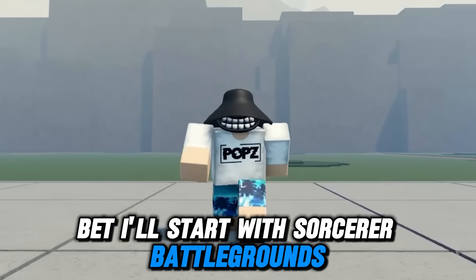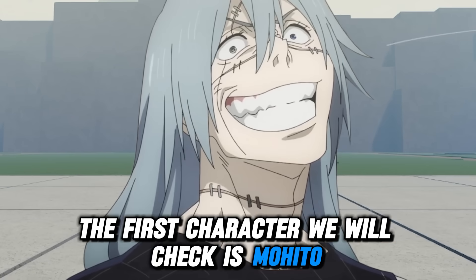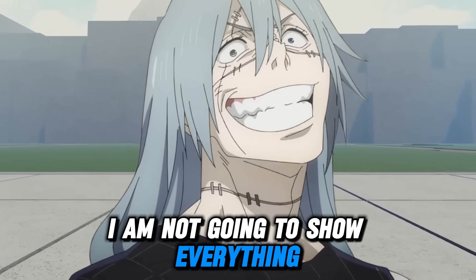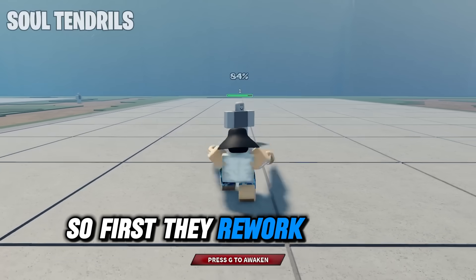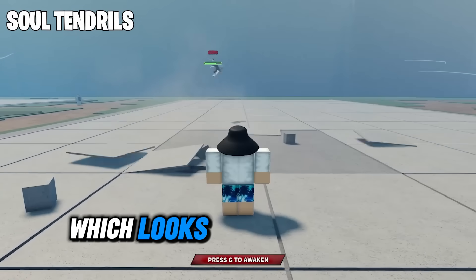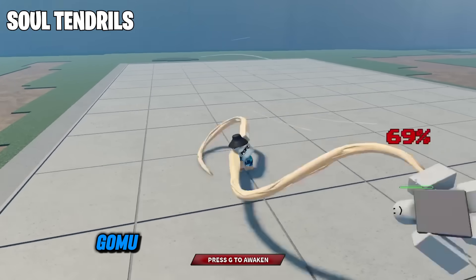I'll start with Sorcerer Battlegrounds. The first character we will check is Mojito. I am not going to show everything as I made a video of this before already. I'll go straight to what's new. So first, they reworked Mojito's first move, which looks more like Mojito this time than Gomu Gomu no Mi Pistol.